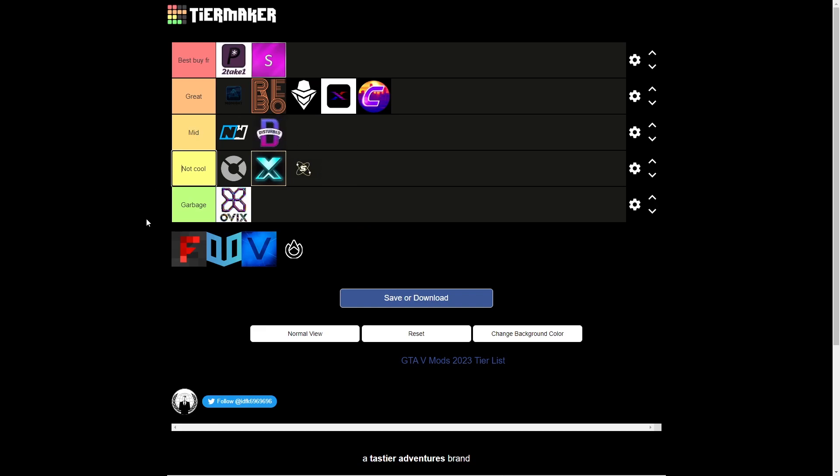And now the biggest joke you will see in this video — Just Fragment. A $40 menu with less options than like $10 menus. I say this menu is a joke so I don't recommend buying it. I was deciding between not cool tier or garbage tier, but I'll give it not cool tier at least for its recovery options.